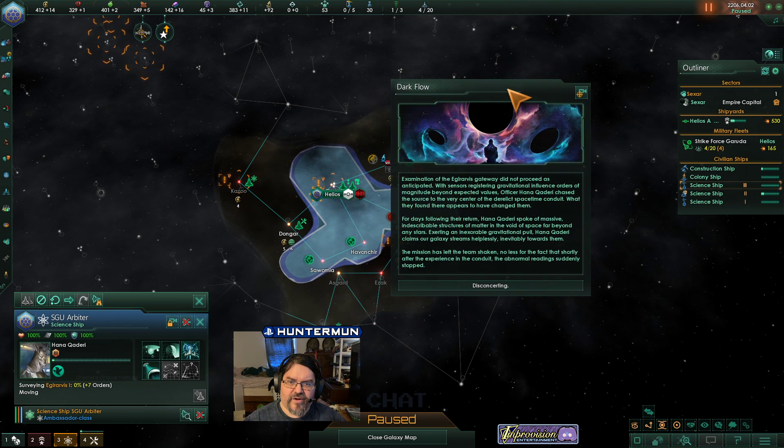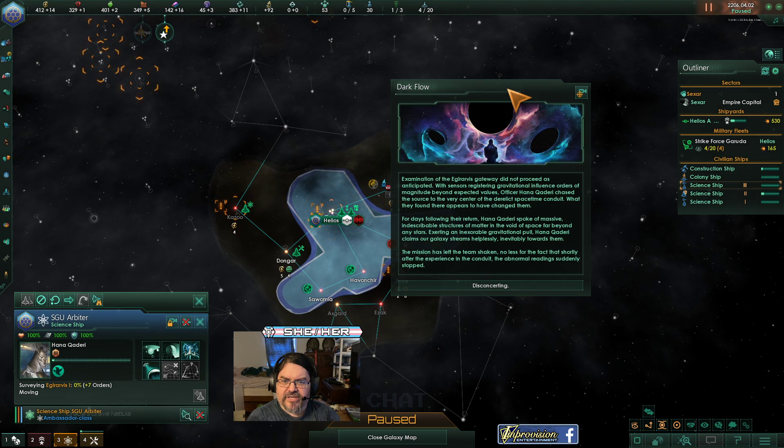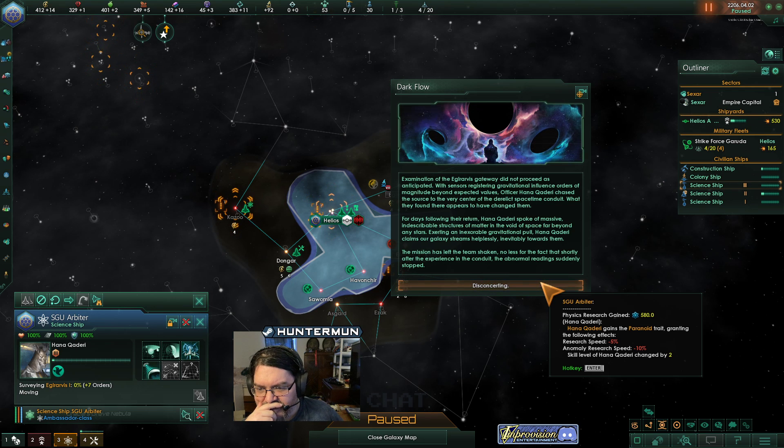Special project complete. Dark Flow. Examination of the gateway did not proceed as anticipated, with sensors registering gravitational influence of orders of magnitude beyond expected values. Officer Hannah chased the source to the very center of the derelict space-time conduit. What they found there appears to have changed them. For days following the return, Hannah spoke of massive, indescribable structures of matter in the void of space far beyond any stars. Exerting an inexorable gravitational pull, Hannah claims our galaxy streams helplessly, inevitably towards them. The mission has left the team shaken — shortly after the experience in the conduit, the abnormal readings suddenly stopped. Disconcerting. Hannah gets paranoid.